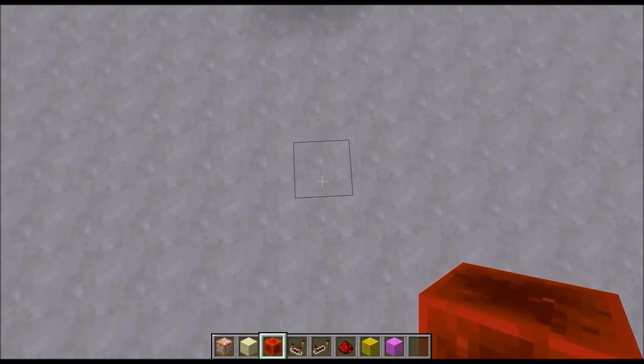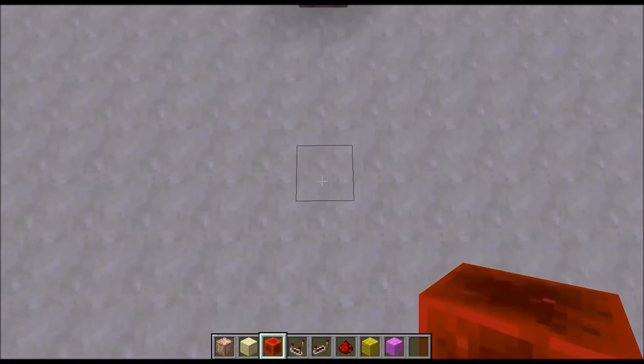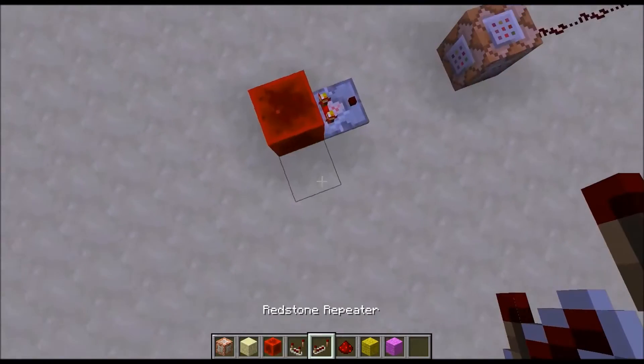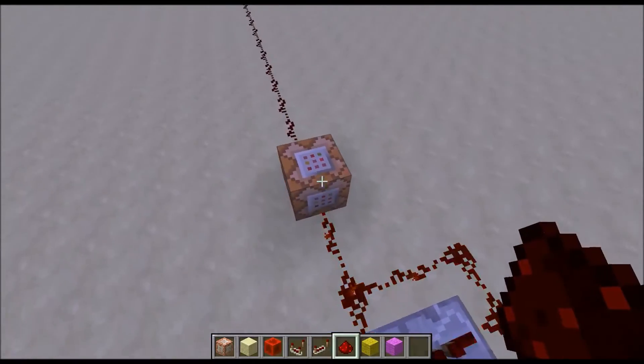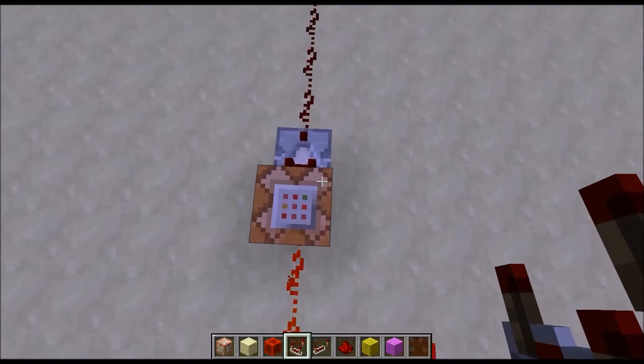To start off, it's probably best to build a redstone clock, because these commands require a continuous signal of redstone and they need to be activated continuously. So let's just build a very quick redstone clock, and you need a comparator to be placed adjacent to the command block.